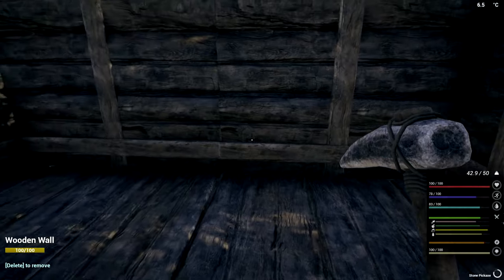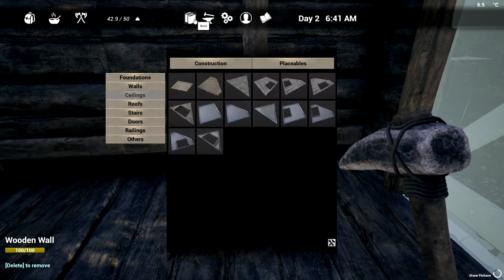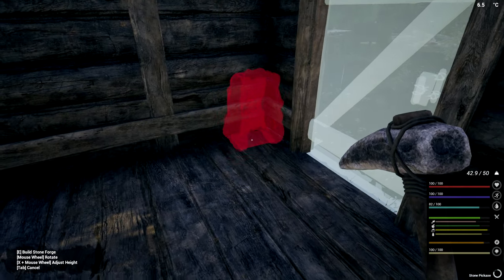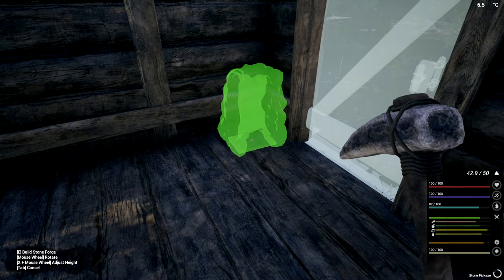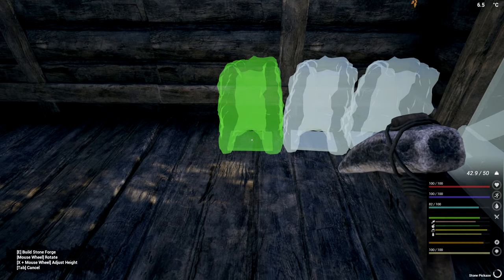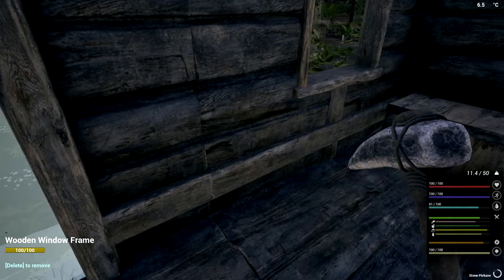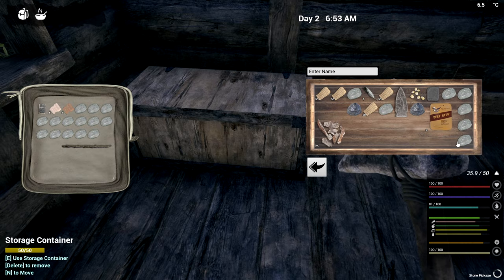I've been collecting rocks and we're going to need to make ourselves a bunch of forges here. We'll probably put them in the front of the door to make life easier. Under placeables, we can rotate with the mouse wheel. We'll put down four of these — we'll destroy them later on, but for now they'll do. We're going to need a bunch of rocks.